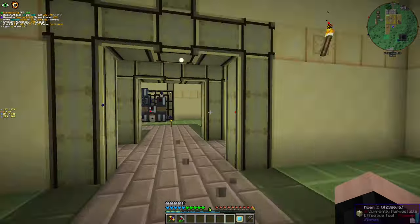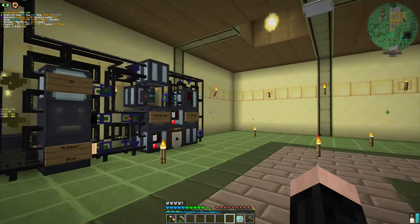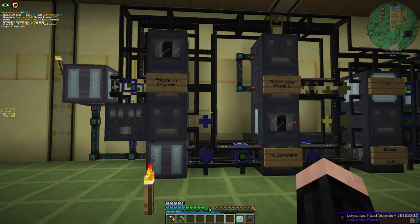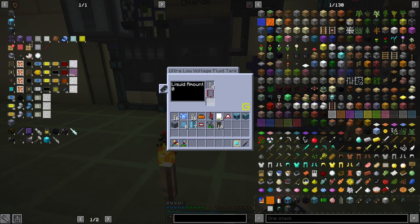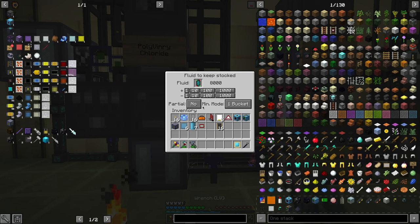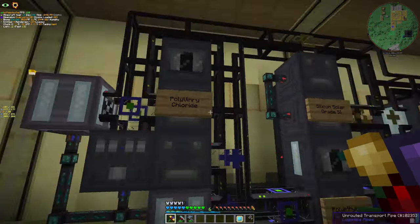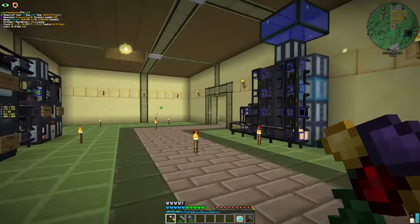Between the last episode and this one, I did some stuff. As you can see, we added some science there. Also, I made two more automations. First, polyvinyl chloride, which takes ethylene and chlorine as input. Then, combine it with compressed air, and we get polyvinyl chloride, and also an excess of empty cells.